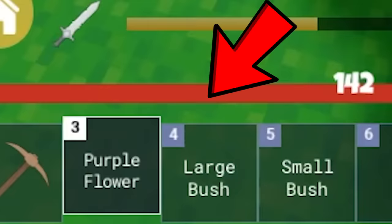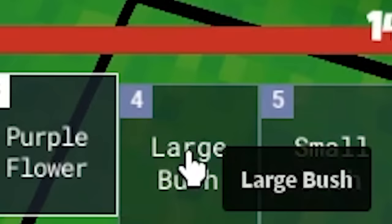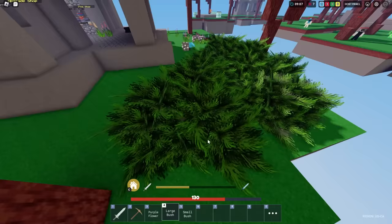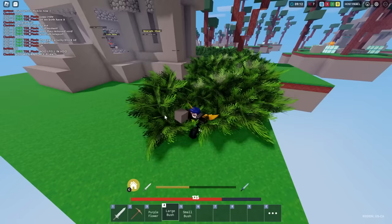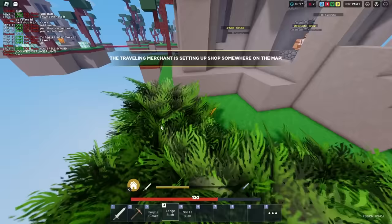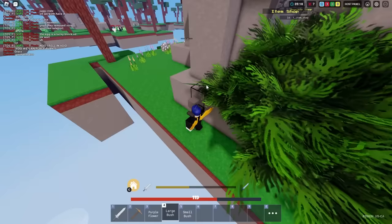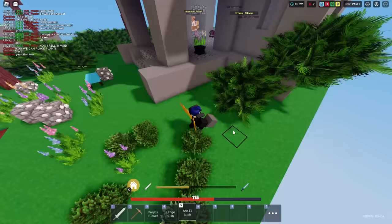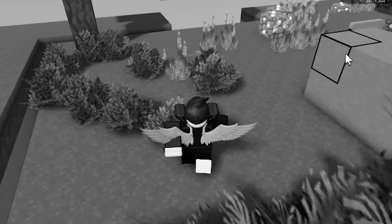Purple Flower, Large Bush, and Small Bush all used to be in the game but aren't anymore. These items used to be all around the map and it was so annoying. I don't know why the devs added them back then. With the big bushes you could hide in there, but people can still see your name tag, so it wasn't very useful.